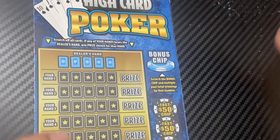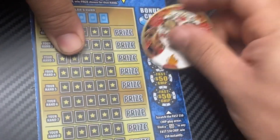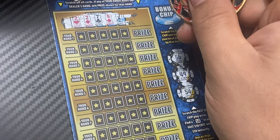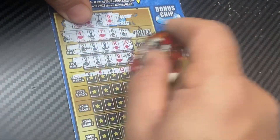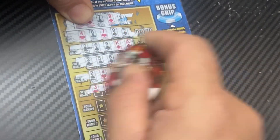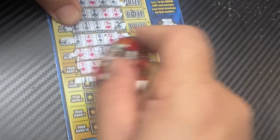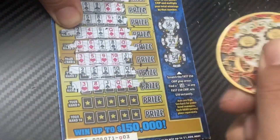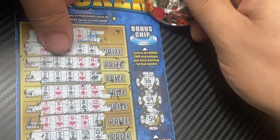All right, last ticket — number three. Fast 50: 56, 49, and 54 — no Fast 50. Dealer hand is a pair of twos. So far no win... teased us with that one. Nothing there. Nope, and last chance — no. The bonus chip is the 10x — but no winning hands to multiply.